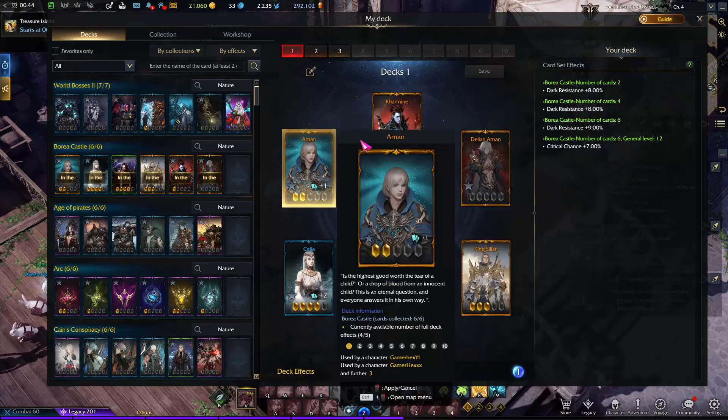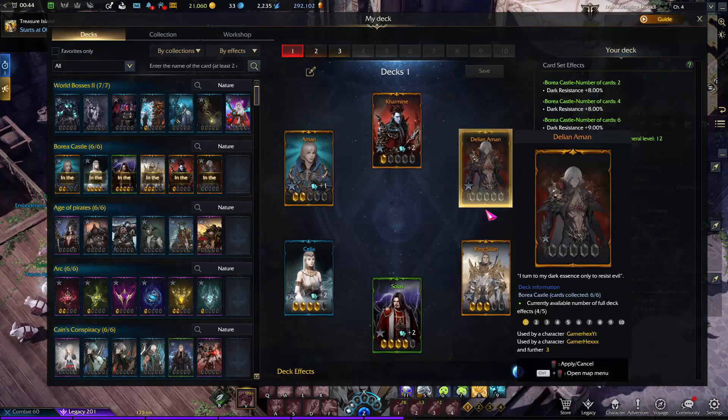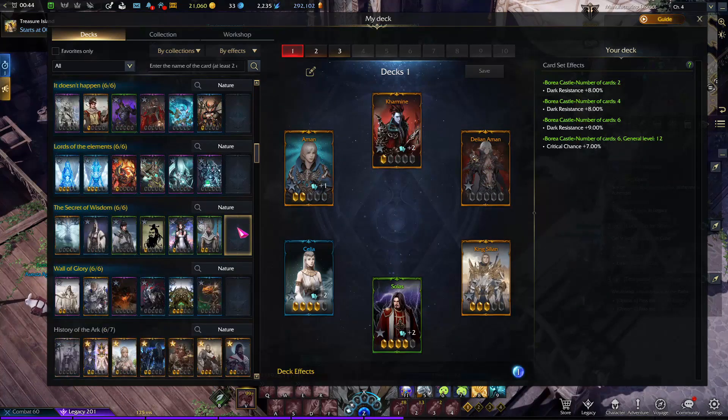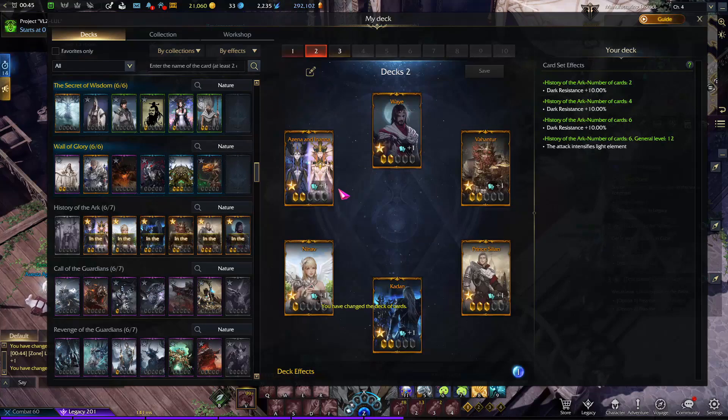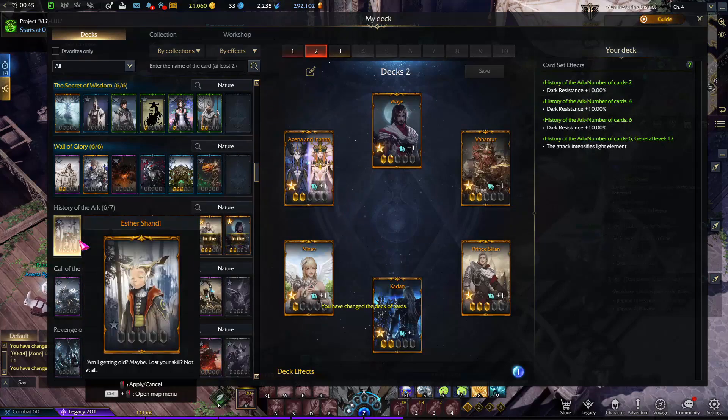These are kind of the hardest cards to get, and I will let you know how to get all of them. Moving on — this is actually the most important set of cards. These are called History of Arc. I'm not sure what they're called in Europe, but these are the most important and most expensive cards.